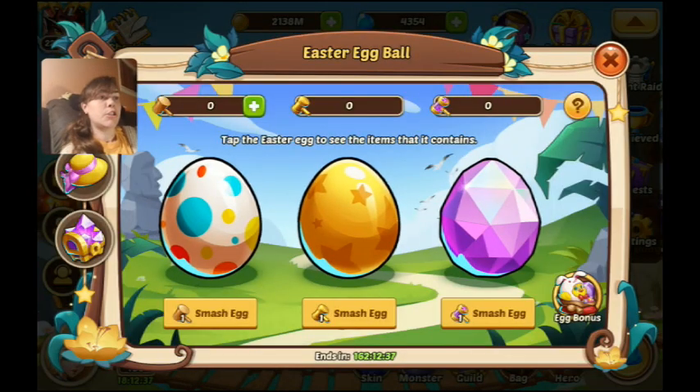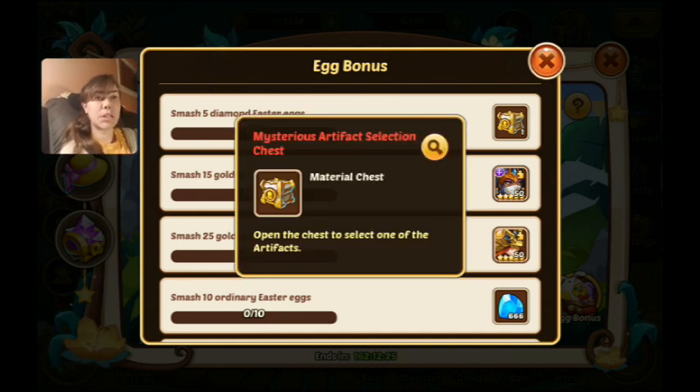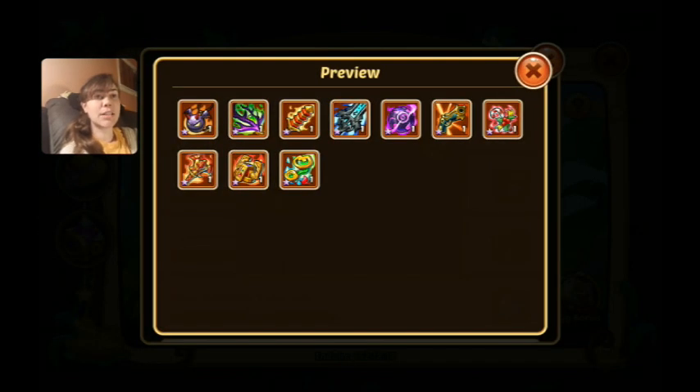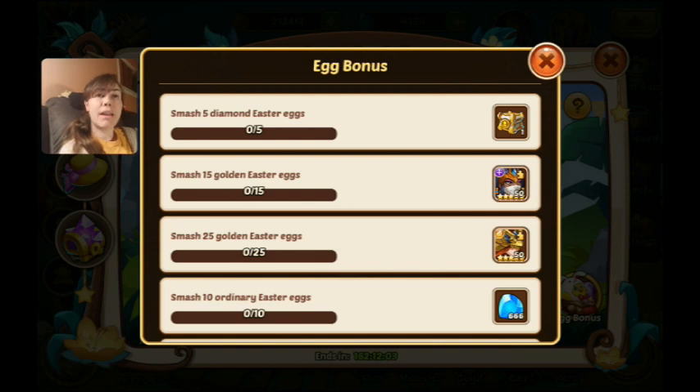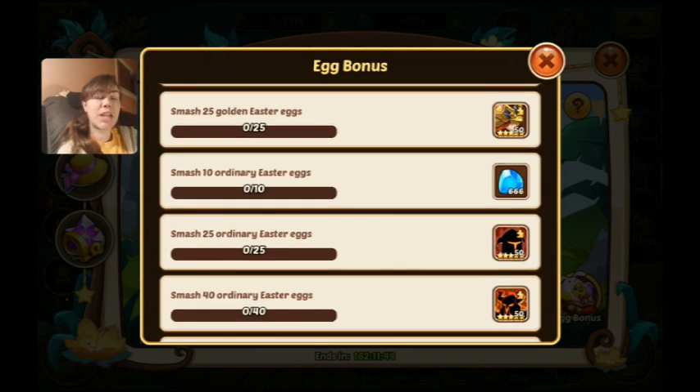They also have the egg bonus — as you break open eggs you can get extra stuff. Breaking five diamond Easter eggs gets you a mysterious artifact selection chest where you pick one of the really good artifacts that usually require paying or saving a ton of universal crystals. That's only if you can get five diamond eggs open — you do have a 10% chance of getting a diamond hammer from golden eggs. At 15 golden eggs you get Amen Ra, and 25 gets you Ada.